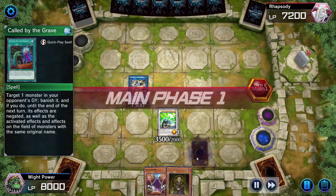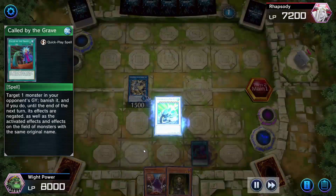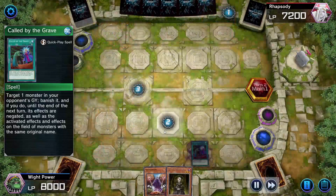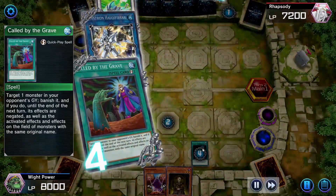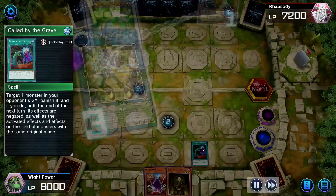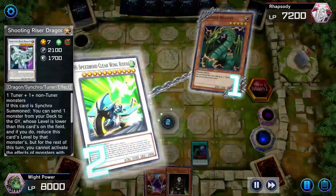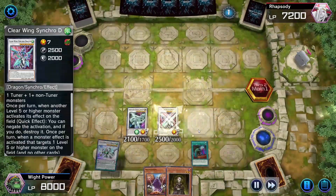We're going to set the Court by the Grave. Our opponent is going to summon a Thunder Dragon. We will chain Clear Wing Rider, and then we're going to chain a Healer, and then chain Court By. We negate the Thunder Dragon. Helg is going to summon out Shooting Riser Dragon. Clear Wing Rider is going to summon out Clear Wing Synchro Dragon and Clear Wing Fast Dragon.